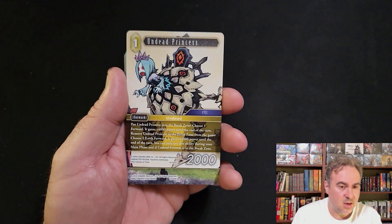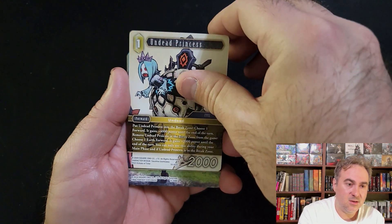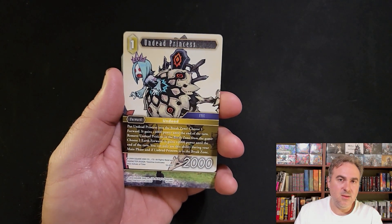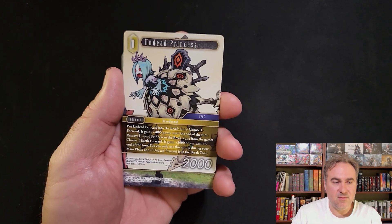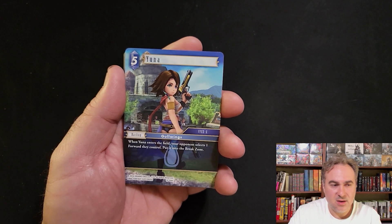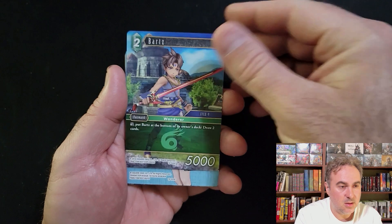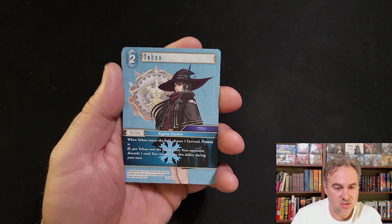Dead Princess - if it's on the field, break it and give a forward 4k. If it's in your break zone, you can give an earth forward plus 2k. So even if you pitch it early, you can use it as a combat trick from your break zone and give a board plus 2k - but it has to be during main phase, so you have to telegraph it. Parts - bury it, draw two cards - nice little trade up for the two cost.